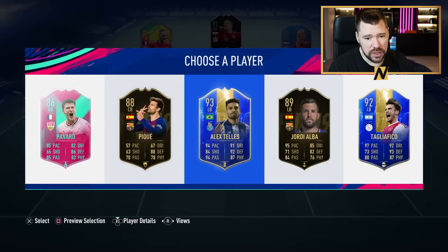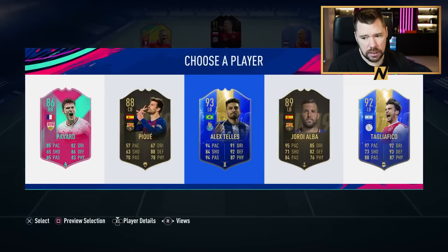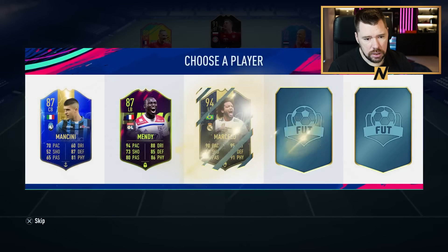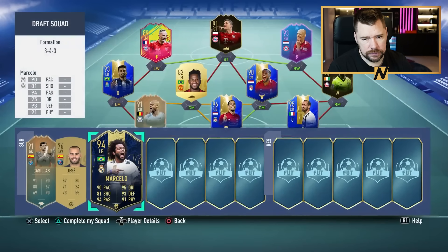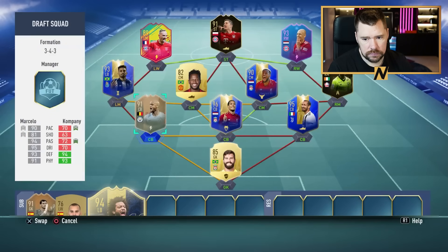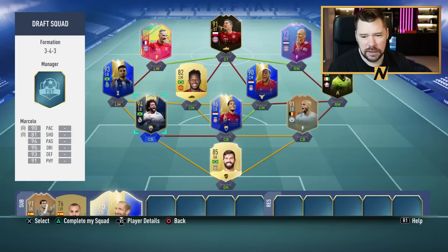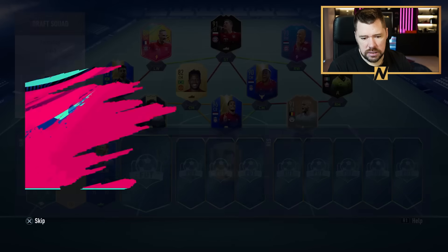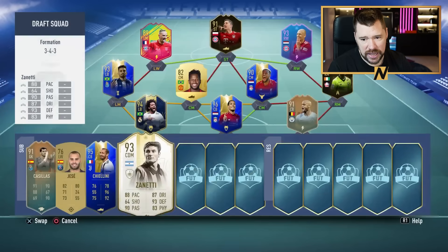We've got Jordi Alba, Alex Telles at left mid — we've got a Brazilian we can link him to. We've got Gerard Pique as well, but those center backs are already pretty legit. We're going to take Telles and pop him up there — gives us plus one chemistry. And Marcelo Team of the Year — we have to do it for the rating. Zanetti, 93 again — we like that, because there's a plus two there. Take Pepe out and we get a plus three. That's 90 chemistry now — the entire front line is on basically maximum chemistry.